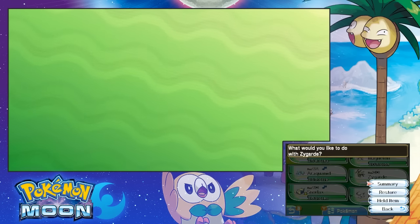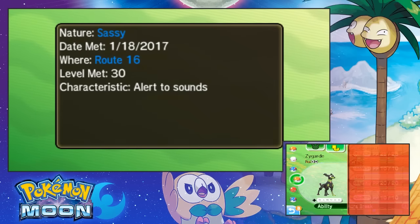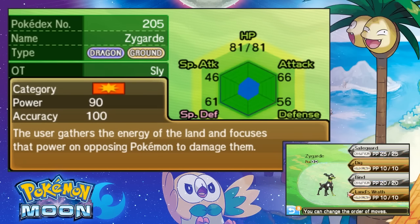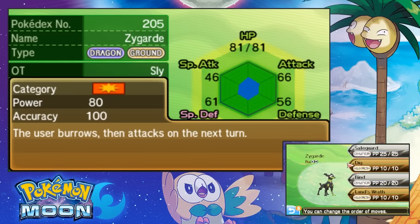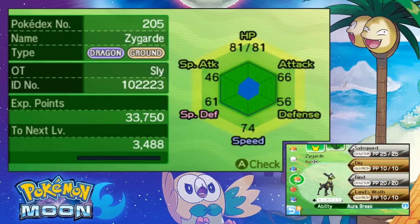What moves does it have? Safeguard. Dig. Land's Wrath. What the hell is that? They use the energy of the land and focus into that power. Oh, that's really cool actually. And his highest stat is Speed and the highest attack type is physical.